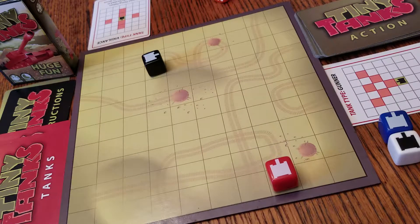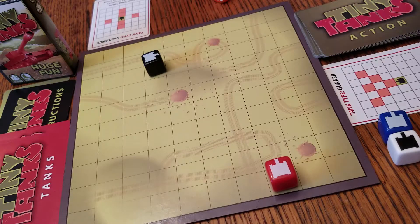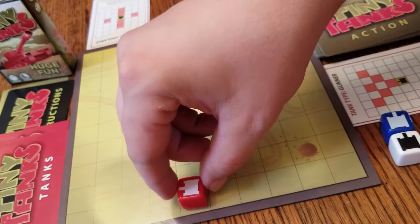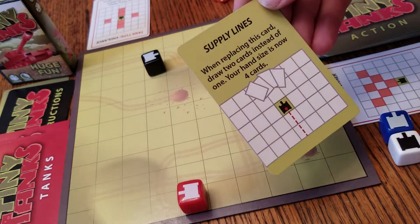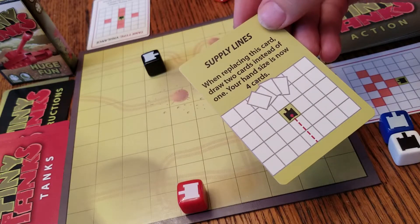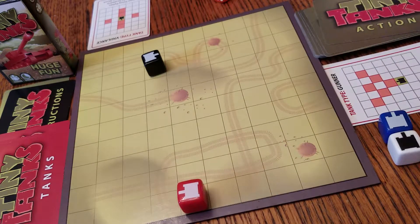I am not going to play any of my action cards right now. So that'll put it on my turn, and I love the cards that I drew. I kind of want to take it a little easy this time and not run right up and engage. So what I'm going to do is turn once and 1, 2, 3. That's all 4 of my movement actions. And I'm going to play Supply Lines, which is a great card — when replacing this card, draw 2 cards instead of 1. Your hand size is now 4 cards, so that lets me get an extra card in my hand. I'll have 4 instead of 3. And that'll be my turn.